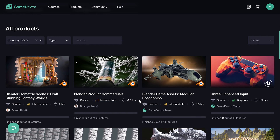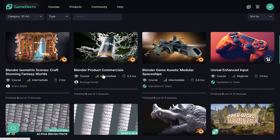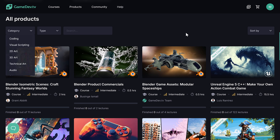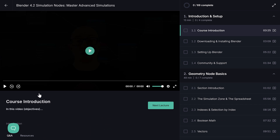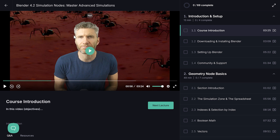You can filter the library down by category — for example, 3D art — to see all available courses, and asset packs are also available for download. Jumping into one of the new courses, for example the Simulation Nodes course: since this is brand new to Blender, it teaches you how to use node-based networks to create simulations over time, kind of like Houdini Lite.